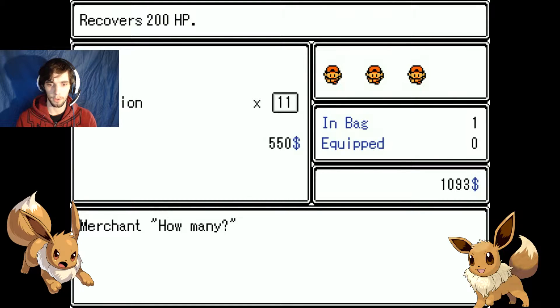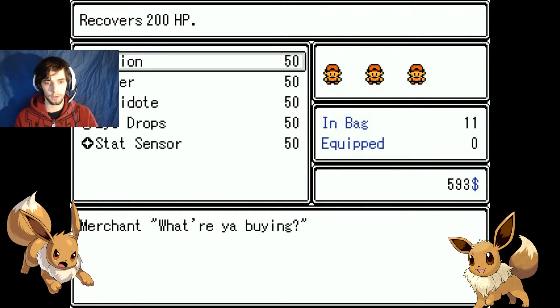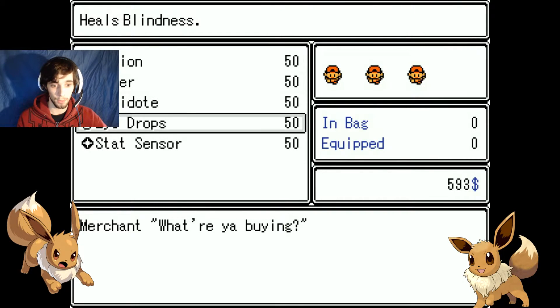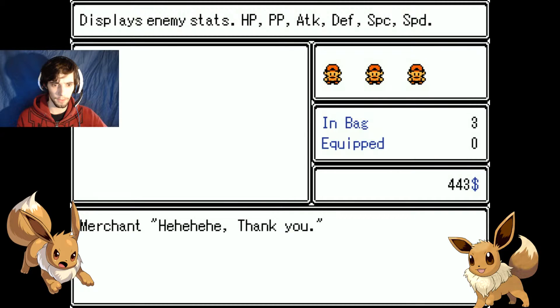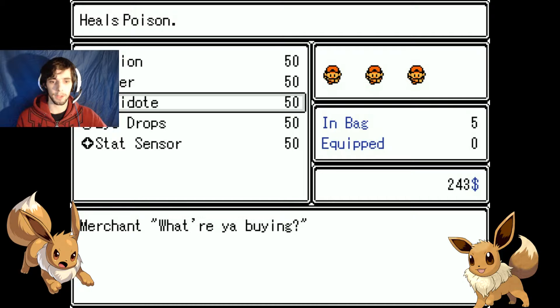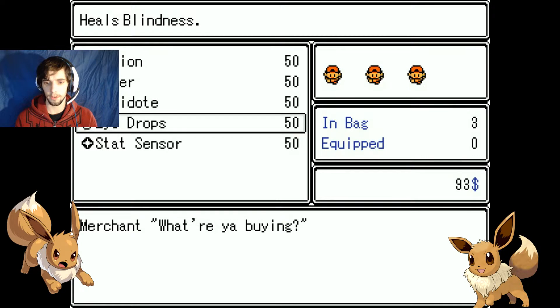I want some potions. I do not want 21. Ten should do. Yeah, we'll get ten potions. What does this do? It recovers 50PP, heals poison, heals blindness. Ooh! I'm going to buy like three of those, because I don't know if they get used up or anything, but something that shows me the stats of the enemy will be kinda handy. Yeah, I think that's good enough. I think we're good to go.